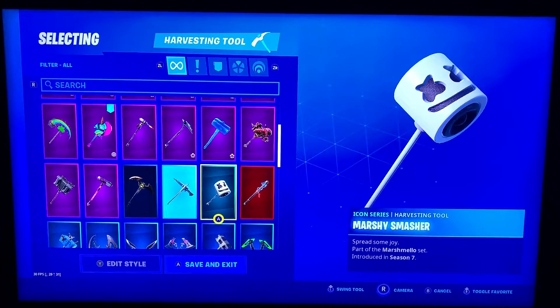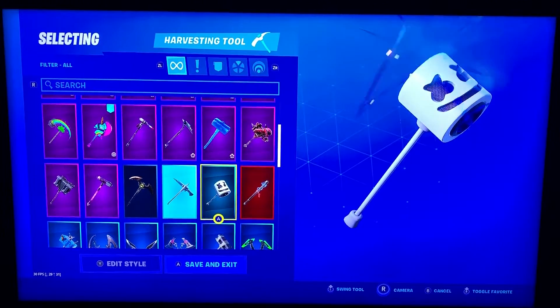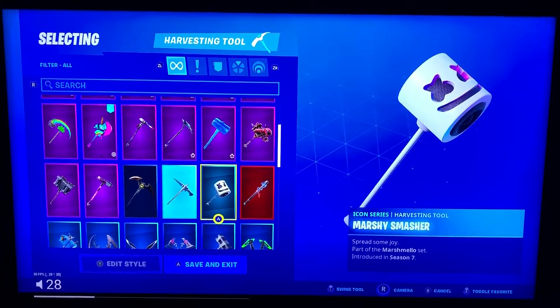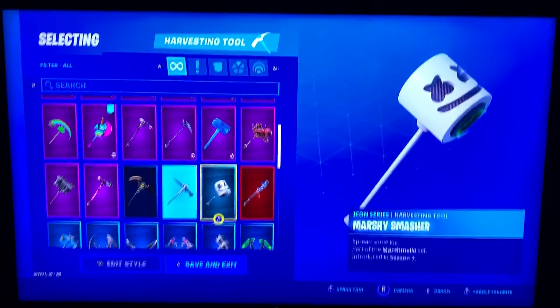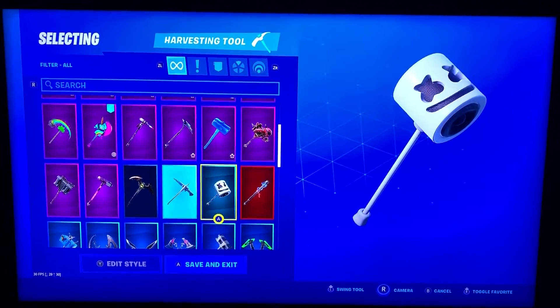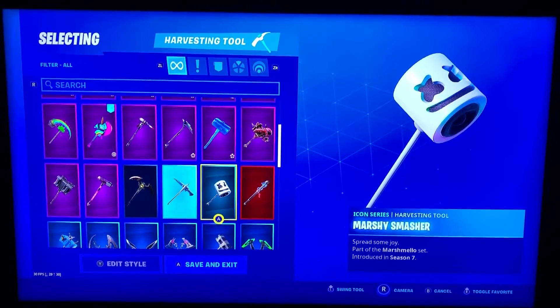The Marshmallow Pickaxe — Marshy Smasher. This makes that song as you're pickaxing stuff. This is from the Marshmallow skin. It's a pickaxe I like to use a lot, but it's another one that can kind of get a little bit annoying, kind of like Pick Squeak. As cool and fun as it is, sometimes it gets a little annoying if you're just having to pickaxe tons of stuff. But when you do use it, it's kind of neat to hear the little song.